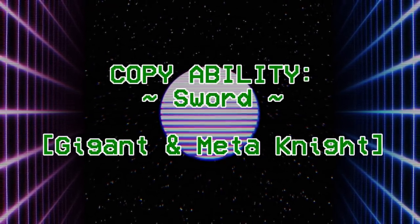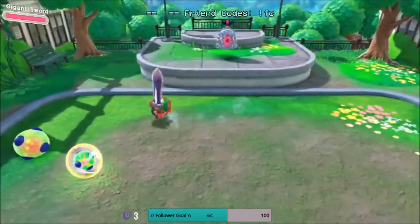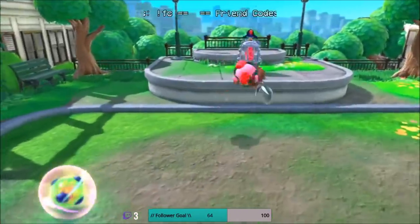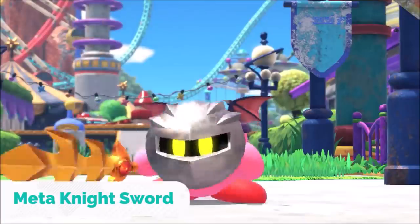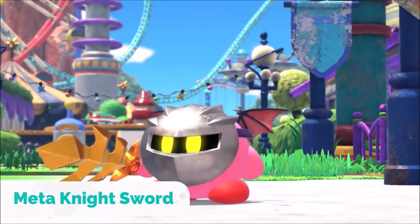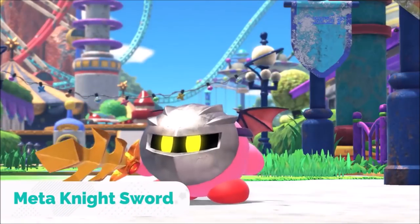Sword has 2 evolved forms: Gigant Sword and Meta Knight Sword. Gigant Sword can be obtained from Wild Edge — its playstyle feels very similar to Monster Hunter, as you're able to swing around a giant sword multiple times both grounded and midair, and charge it to 2 stages for a high-damaging blow. Meta Knight Sword is most likely obtained by defeating Meta Knight at the Colosseum, though it could also be an amiibo unlock for the Meta Knight amiibo, in which case another sword evolution might still be hidden.